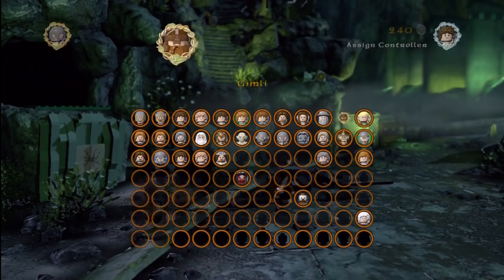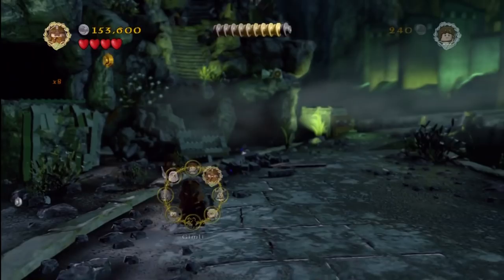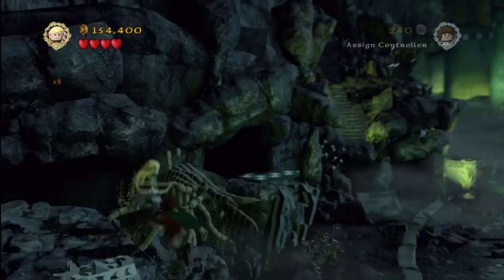We're going to smash along with Gimli there on the left to actually get our first minikit. And then we're going to switch to Legolas. I go a little bit out of my way here — I didn't need to jump up to hit this target, but you can see the target up there on the high right. I'll target it here in a second. Boom!